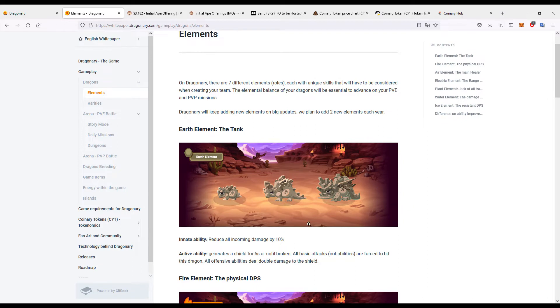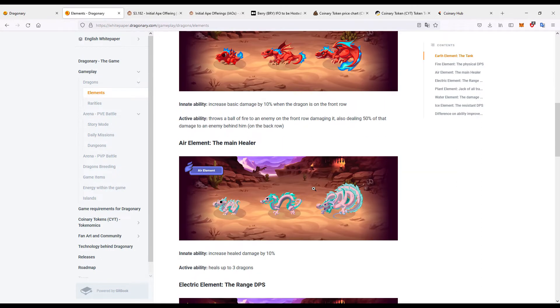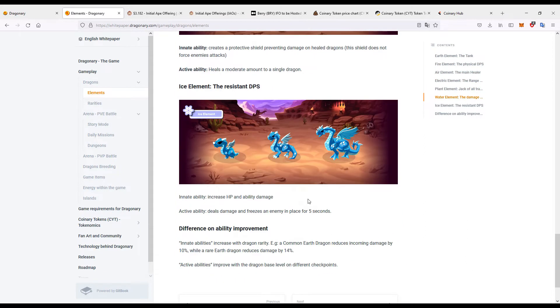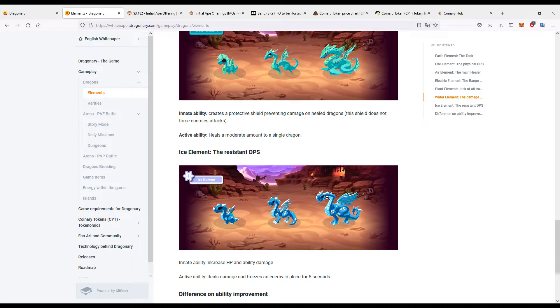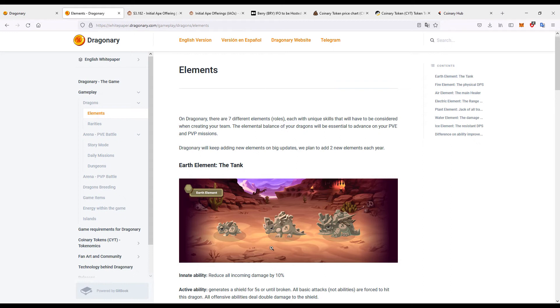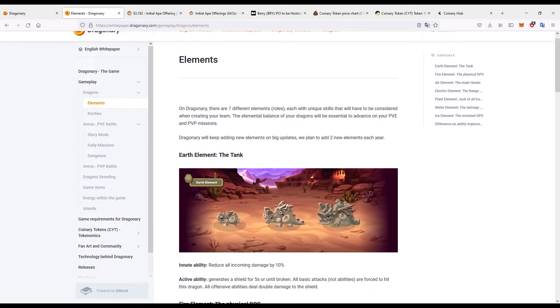As you just saw in the game, we have our different elements and different types of dragons, which can take three different forms as they evolve. The lower levels — the commons — evolve much quicker than the rares, epics, and legendaries. They max out at level 20. We've got our earth, fire, air, electric, plant, water, and ice elements — each one with a different special ability, some for healing, some for damage per second, and some for tanking.